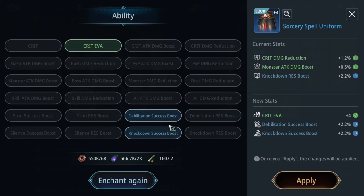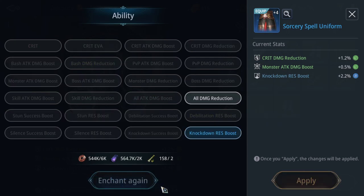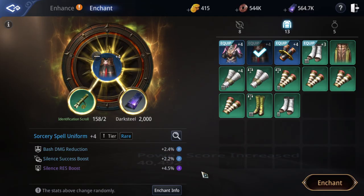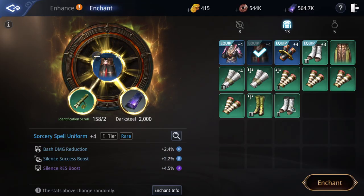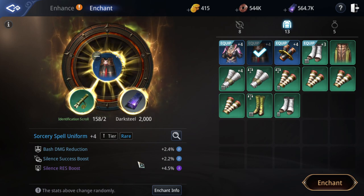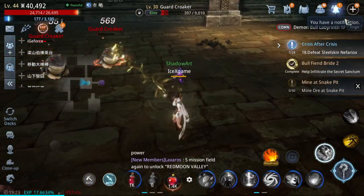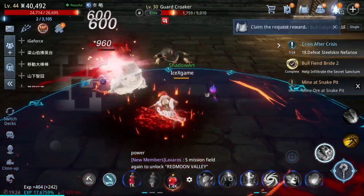Critical and evasion stats are not that good — I want more attack. After trying again, damage reduction is okay but I'll use this one for CP gain. That's how it works for CP, but it may not improve your actual damage. Sometimes players have very low CP but very high damage because they have good stats.